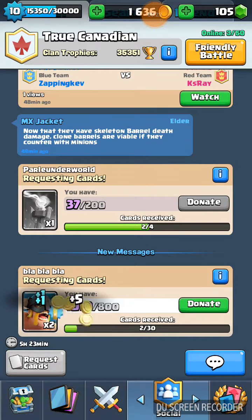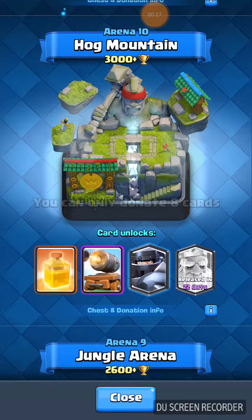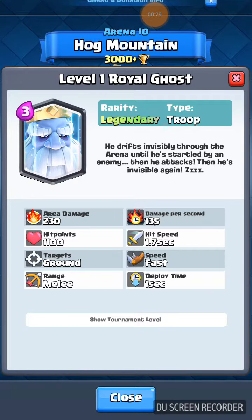First of all, there are some new cards. There's going to be this one card that comes out in 23 days, which is the Royal Ghost. It's a legendary card. He drifts invisibly through the arena until he's startled by an enemy. Then he attacks. So he just keeps walking until an enemy attacks him or stops.